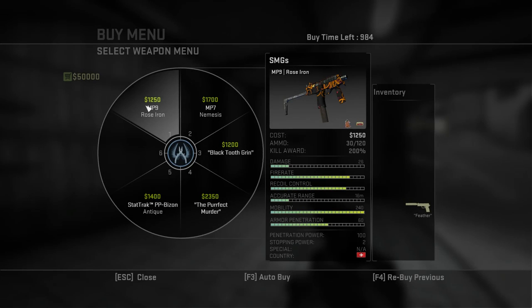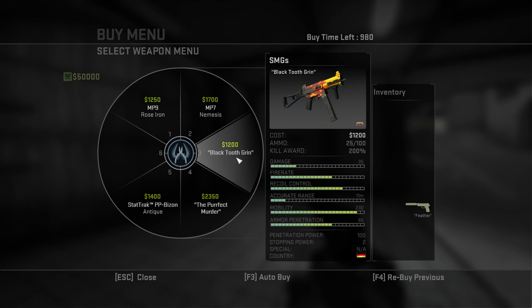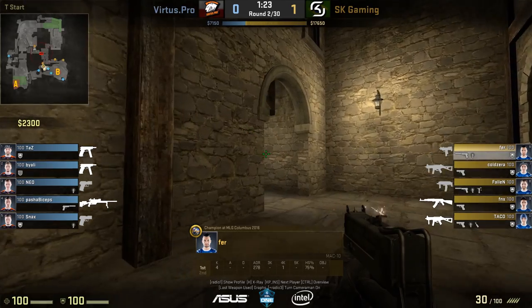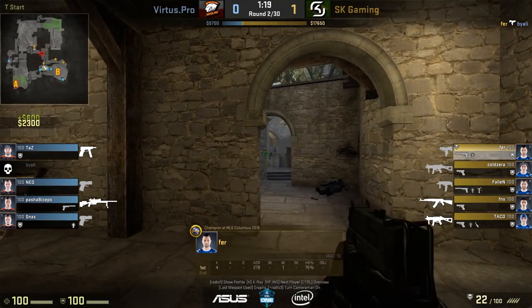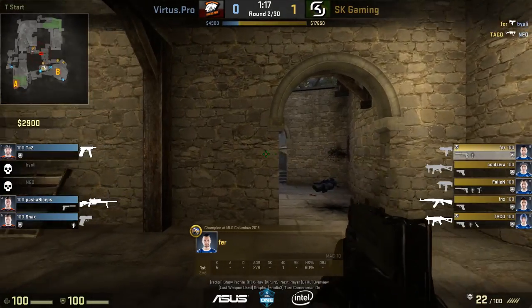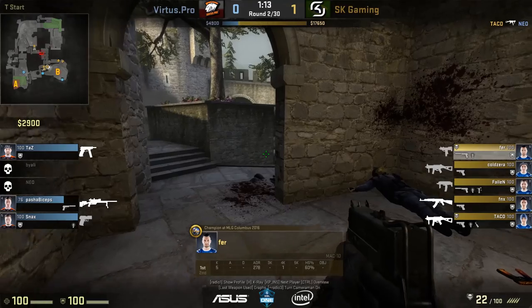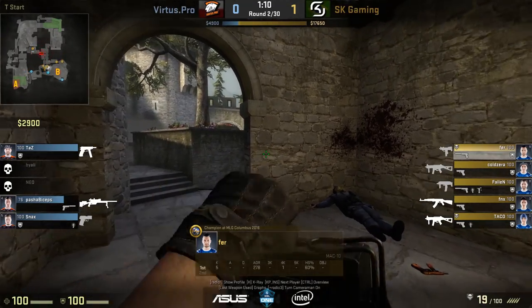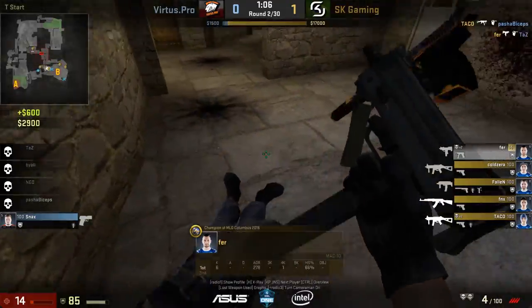In Counter-Strike, every weapon has its own personality. Each submachine gun has its quirks and can be used differently. The MAC-10 is the cheapest submachine gun at $1,050. It's the terrorist-only equivalent to the Counter-Terrorist's MP9, valued at $1,250. Because of the low accuracy, especially for tap shooting, and the low inaccuracy caused by movement, both of these weapons are run and gun.